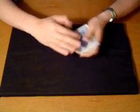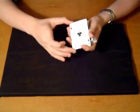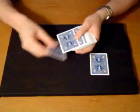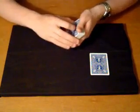Here we have the four aces. Now what we're going to do is take the first ace, the ace of clubs — black ace — and place it on the table right there. That leaves one, two, three aces left over.